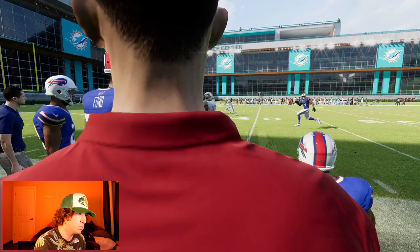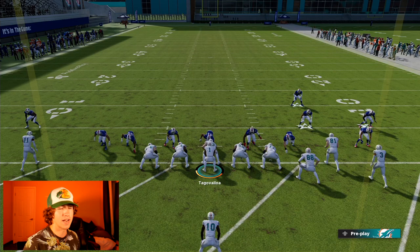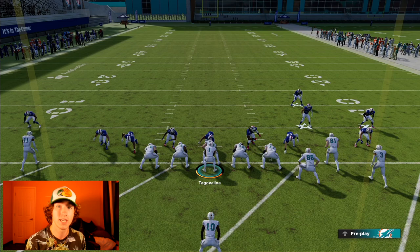So there you guys have it - it took Jalen Waddle 21 attempts and it took Tyreek Hill 34 attempts. Now I'm not saying that Jalen Waddle is better than Tyreek Hill in any way at all, it's just a fun challenge we did for fun. Comment down below - I'm excited to watch the Dolphins with both Tyreek Hill and Jalen Waddle, two of the fastest wide receivers in the league on the same team. They also got Raheem Mostert - they're going to be the speed team.